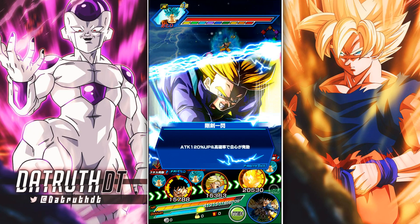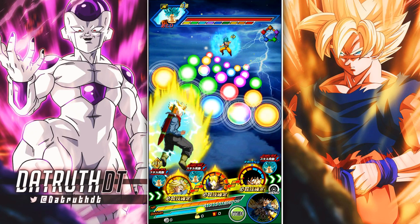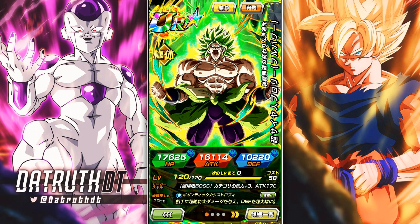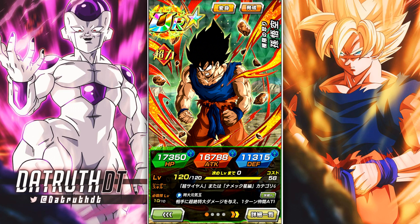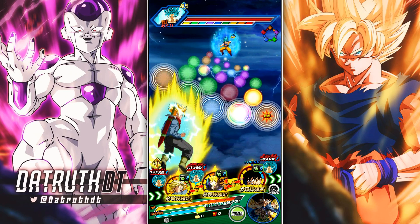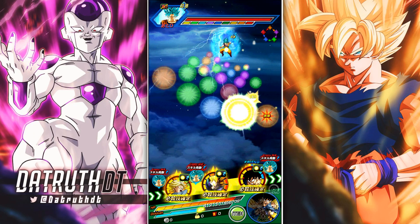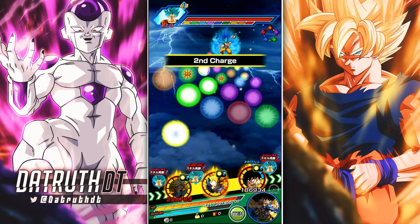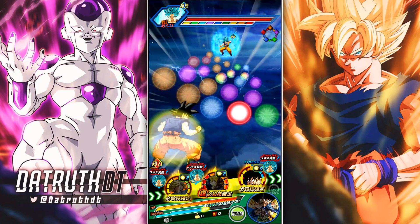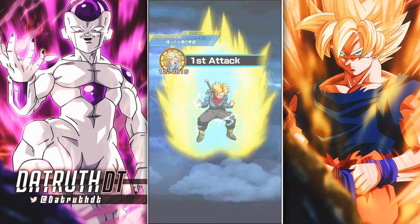Running the team in this way gives maximum benefit to LR Trunks. We already talked about how Broly has both Prepared for Battle and Shocking Speed, but this Goku also has Prepared for Battle and Shocking Speed. So LR Trunks is going to be getting four ki from all three of the floaters. Running the team in this manner is just going to work out very well — it's definitely a team build that can get the job done. Back-to-back rotations we got LR Trunks to 23 ki.